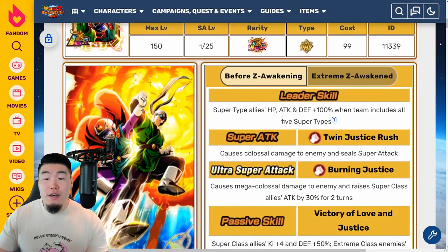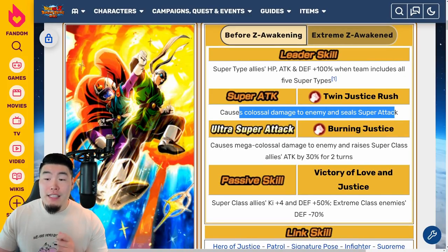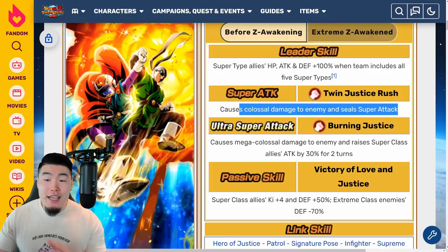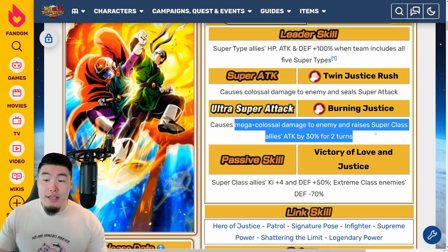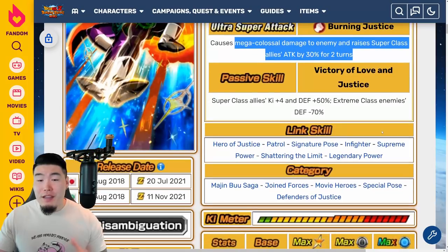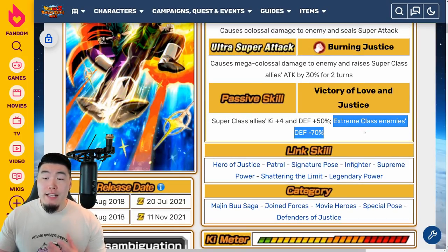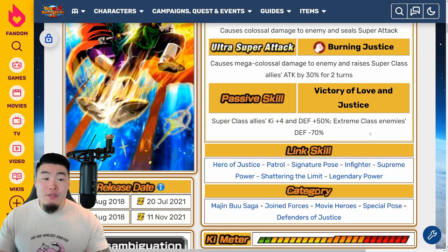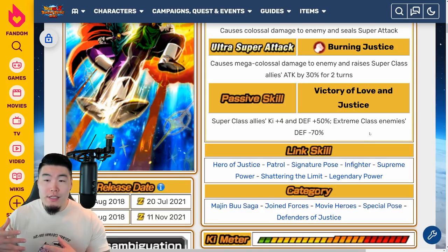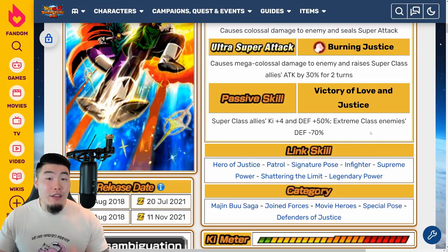Moving on to the 12K Super Twin Justice Rush — it causes Colossal Damage and Seals Super Attack. And then the 18K Super is Burning Justice, causes Mega Colossal Damage, and raises Super Class Allies' Attack by 30% for 2 turns. The passive is Super Class Allies Ki plus 4 and Defense plus 50%, and Extreme Class Enemies Defense minus 70%. As you can tell, this unit was very much geared towards support, but unfortunately outside of the support, they really couldn't do too much on their own.